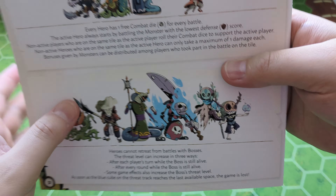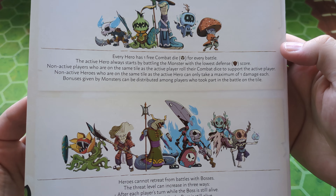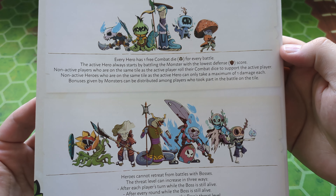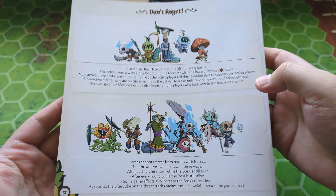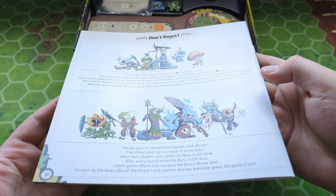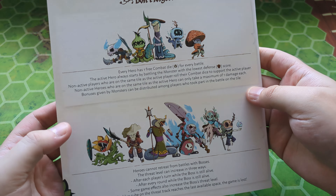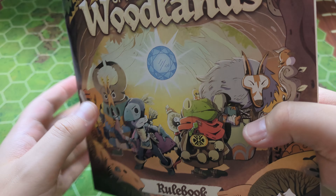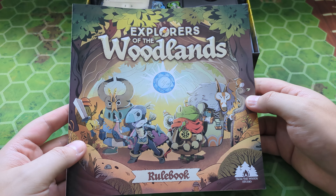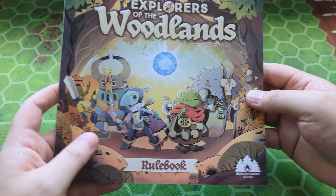We have the rulebook here with some artwork on it. It says: every hero has one free combat die for every battle, and the active hero always starts by battling the monster with the lowest defence score. I think this game is all about constructing a woodland using different tiles, then randomly having monsters and treasure on them, and you're basically making your way through the woodland. Sounds pretty cool, and I think I've played a similar game before, so I'm looking forward to it.